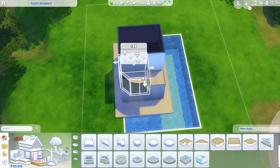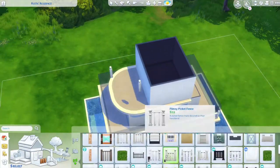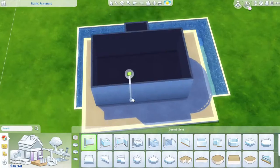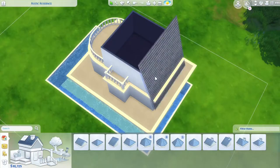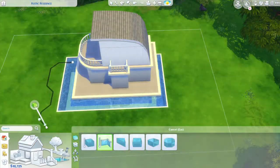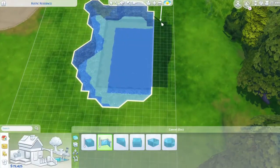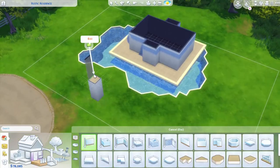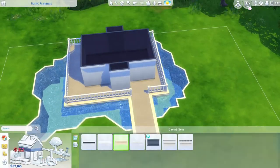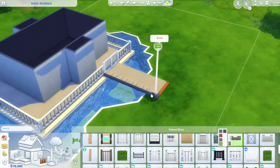I actually started building this in Sulani but then I didn't like it there because I wanted to go for a very northern European river city sort of style — like a boat that you would find in a harbor or in a little canal or river inside an older-looking city. I felt like building it in Sulani would mean I had to do it in a very tropical way because Sulani really dictates the style you have to go for.